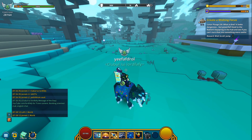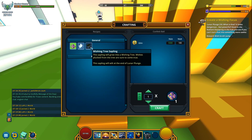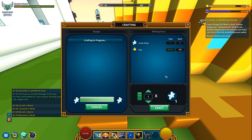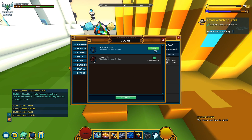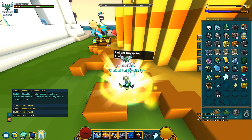Step 1 of 6 is already completed — 15 dragon coins, not bad at all. Let's move on. Create a wishing focus — I believe I have to go to the hub for that. So here we are, I gotta go to the Radiant Date Spring and click on craft. And that's pretty much it.